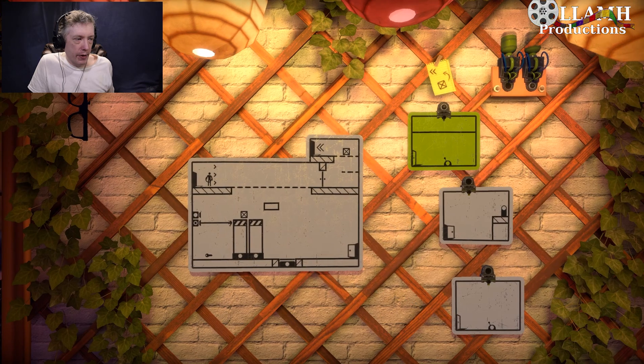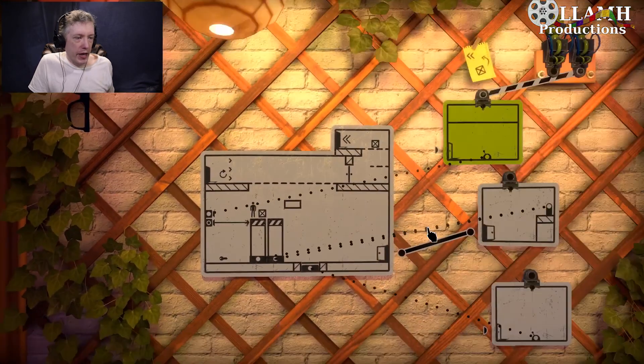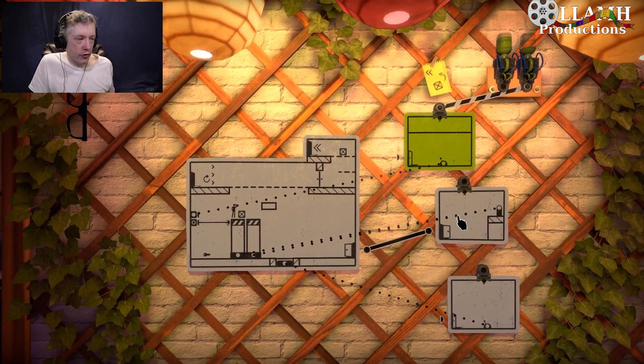Now we can come up here. From here, we can push the box over, grab that there. Problem is, if we go back, we can't paint that main board. We can only paint these sideboards.